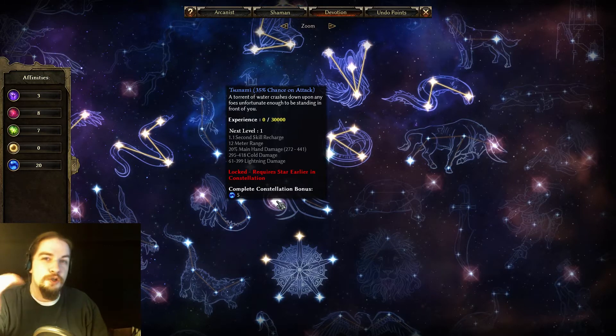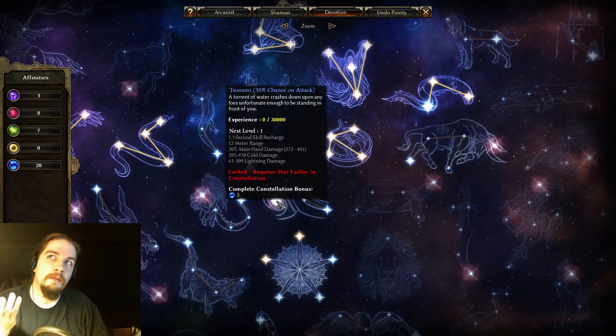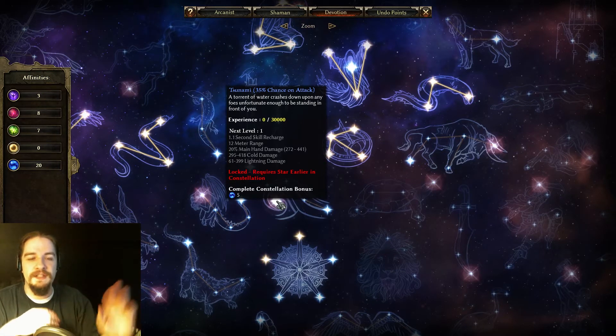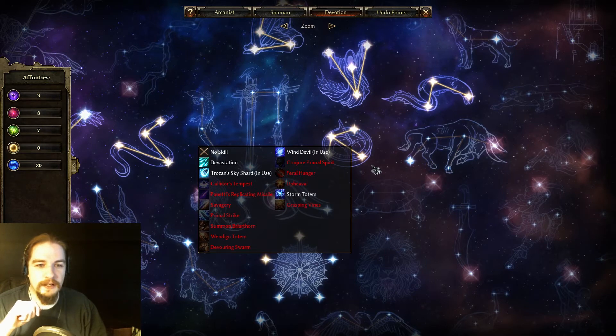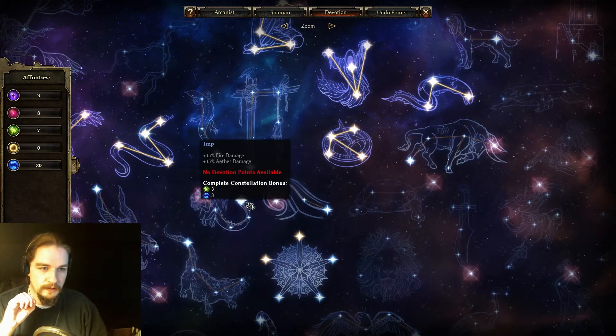Tsunami is great for cold and lightning characters, but it does kind of drop off later on — though it actually gets okay, not great. It's handy if you've got something like the Beronath's Fury ability or Savagery, since you can assign it to a basic attack with no cooldown and just get waves. Something ranged, like Trozan's Sky Shards or Panetti's, wouldn't work as well — it's more for a warrior-mage type.